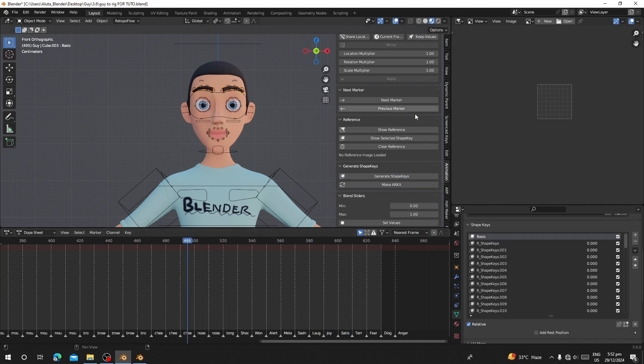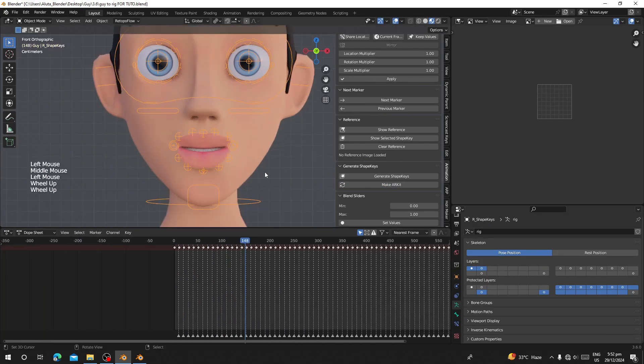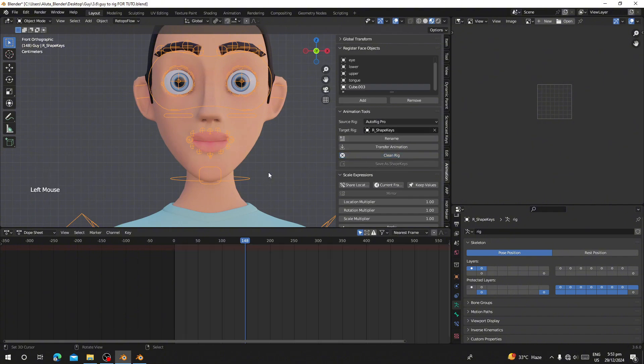The shape keys have been successfully generated. After generation, the names may not use ARKit names, so click Make ARKit and the names will be updated. You'll notice the animation is still playing on the timeline, so select the character, go to Animation Tools, and click Clean — this will delete all markers and animation from the timeline. The character will no longer be moving its face.